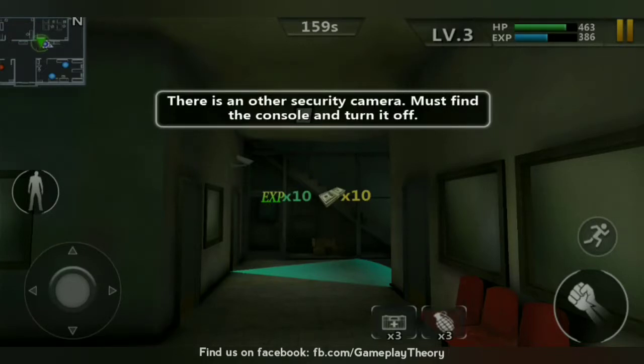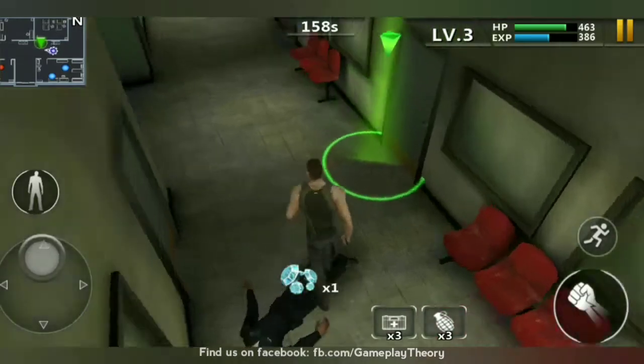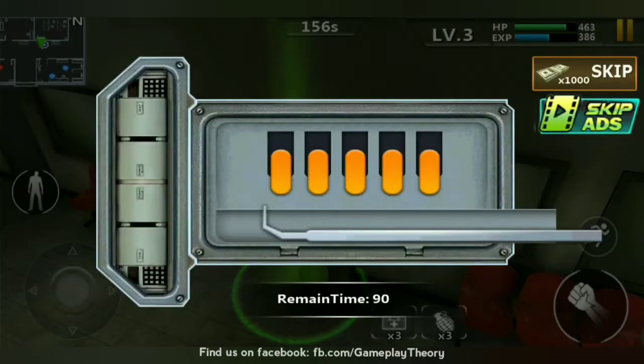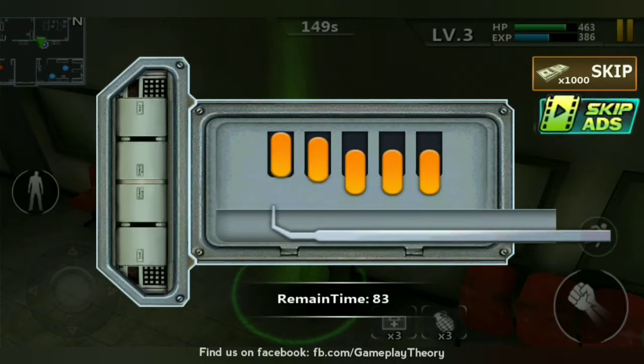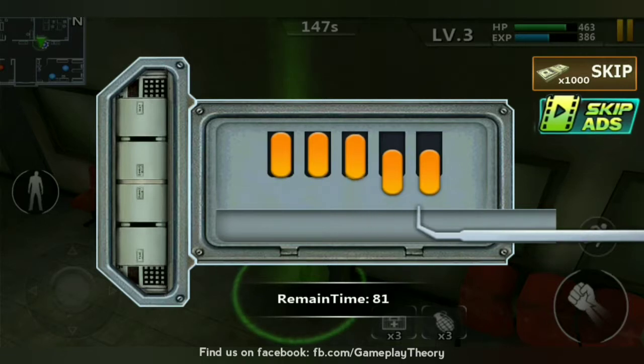You must find the console and turn it off. We got one diamond and there is a locker. We have to unlock it as soon as possible — this time is not enough for us.